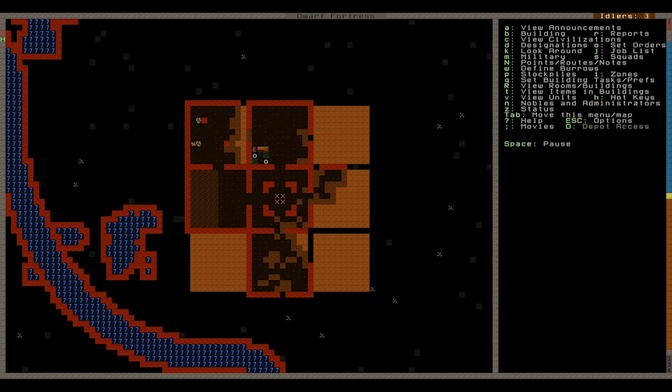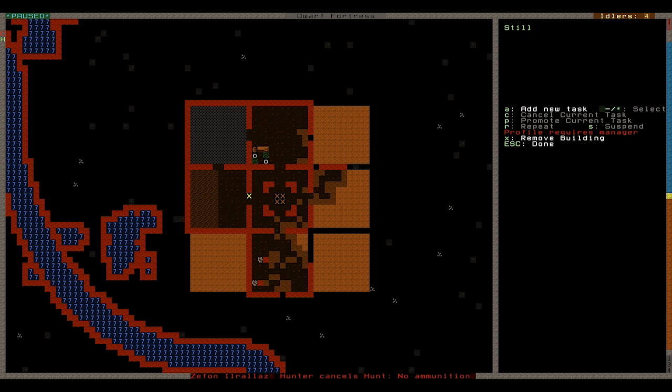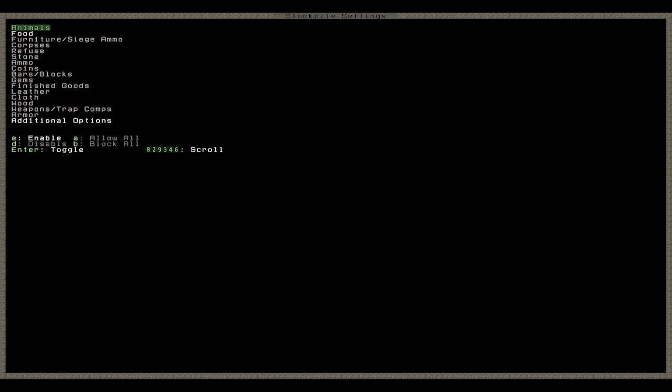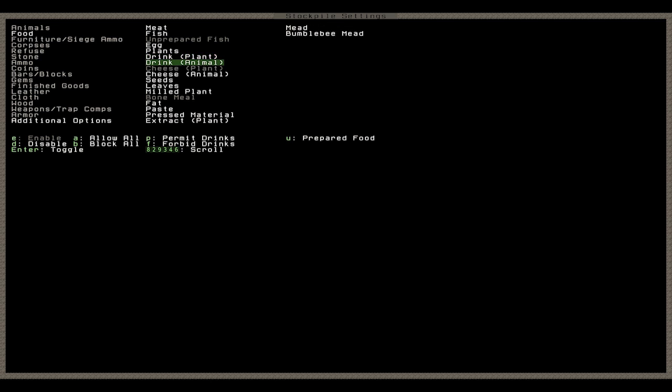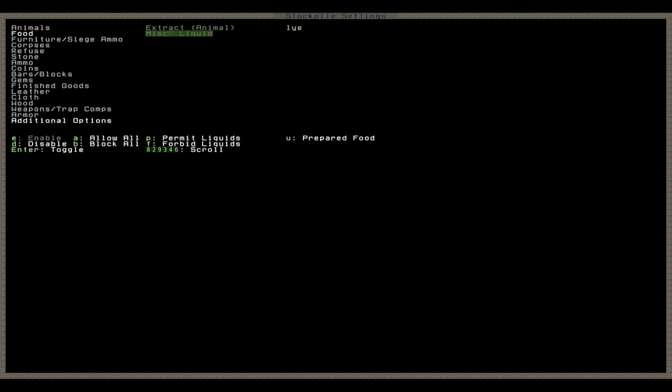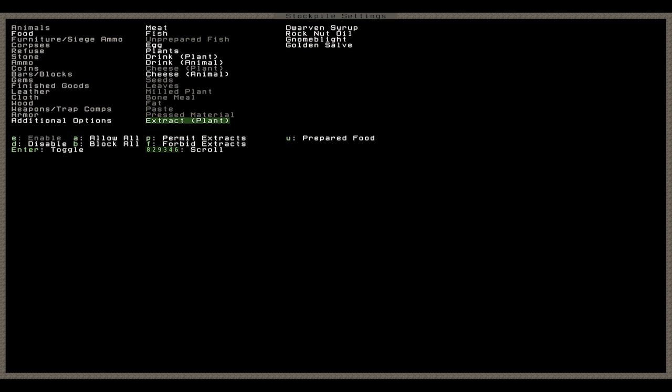You get your carpenter, so you need your beds. You've got to get a bedroom set up, we need a meeting hall set up. For a meeting hall we need tables, we need chairs. You can do that with wood if you like, or with stone, which is what we're going to use. So I'm going to make this area up here food and drink — P and F — mark out that area. That's our first stockpile. We're going to change the settings with Q and S — get rid of the unprepared. I don't want seeds in there, I'm going to keep seeds separate. I don't want milk — actually, there's no reason not to permit milk, I may as well have all that as well.